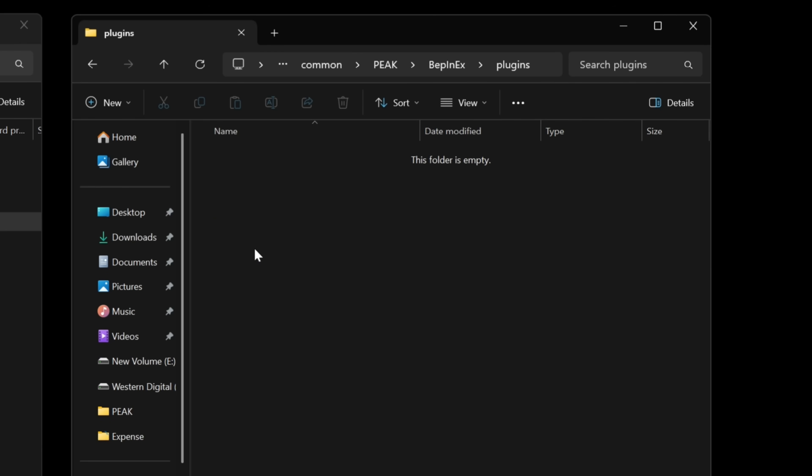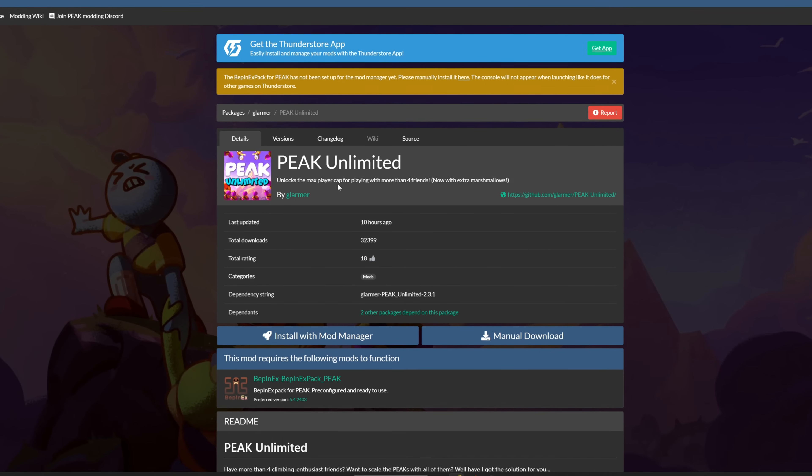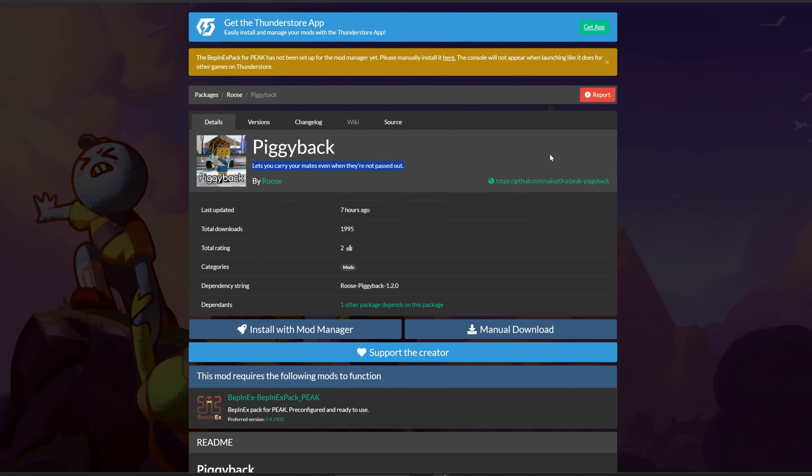This is where all of your downloaded mods will be going. And now you're ready for the fun part. For the final step, you can now install any mods you want. For this example, I'll install both the PEAK Unlimited mod to play with more than 4 players and the PEAK Back mod to pick someone up even if they are not passed out.